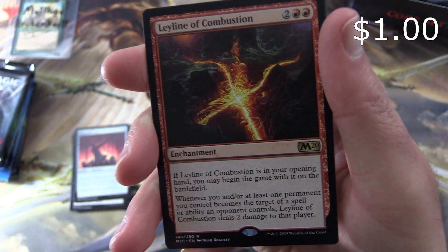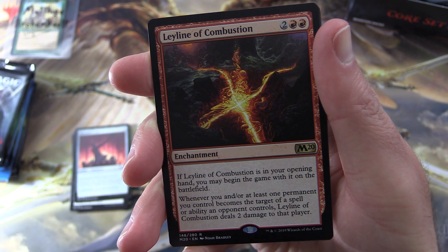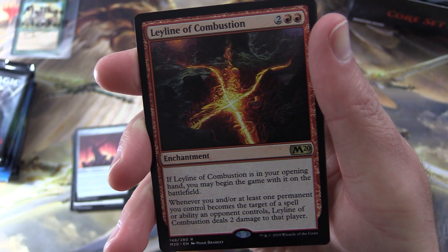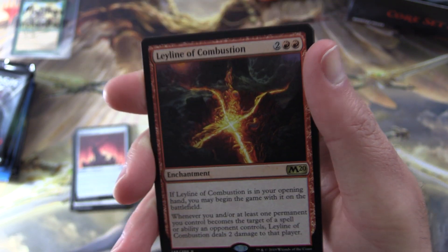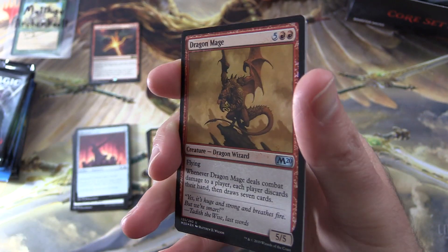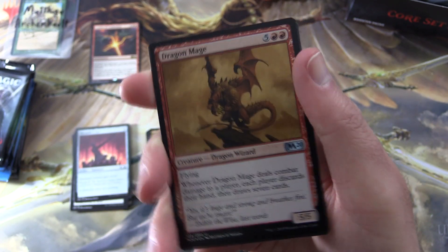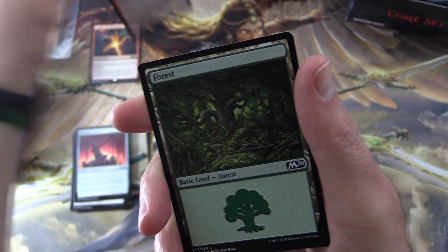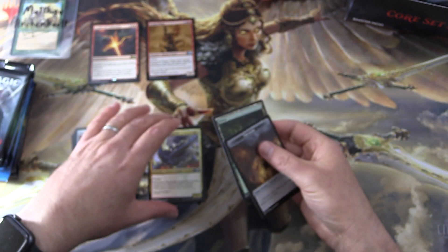The rare is Leyline of Combustion — enchantment for 4. If it's in your opening hand, you may begin the game with it on the battlefield. Whenever you, or at least one permanent you control, becomes the target of a spell or activated ability an opponent controls, Leyline of Combustion deals 2 damage to that player. Off to a great start with a Leyline, and a foil Dragon Mage — very nice! Also a forest and a treasure token.